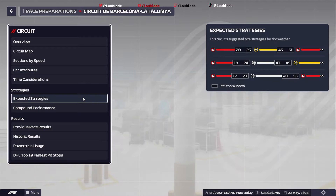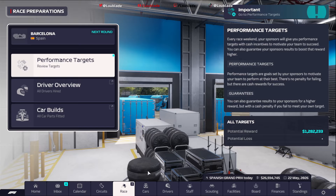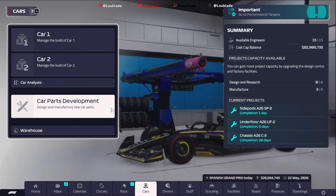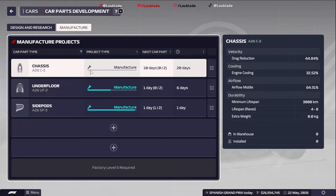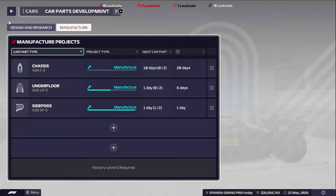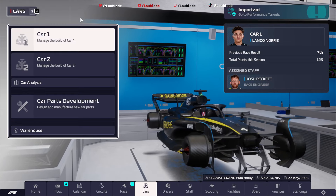The expected strategy is a two-stop from soft and medium — you can chuck the hards in as well. We'll see how the weekend plays out. We are now manufacturing the new underfloor, which will give us a boost in performance, and also a new chassis as well. So we've got a few things going on in the background, but I'm going to get through practice and I'll see you in qualifying for the Spanish Grand Prix.